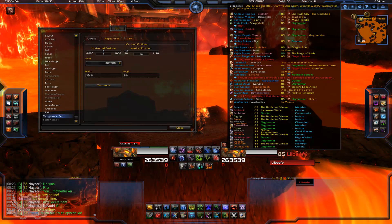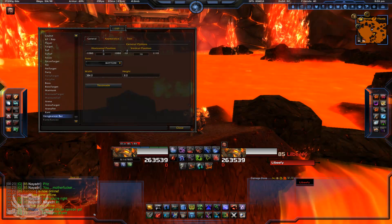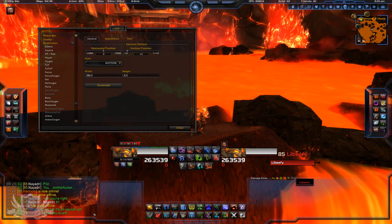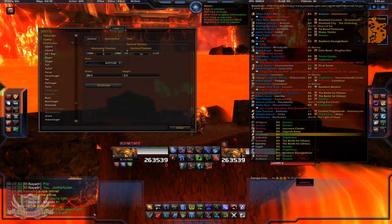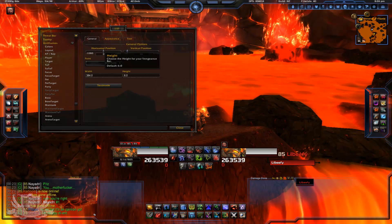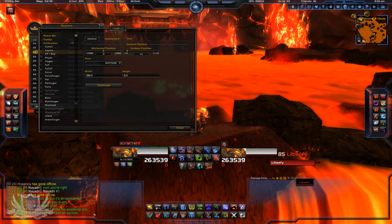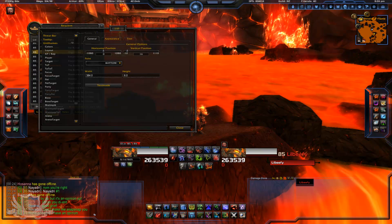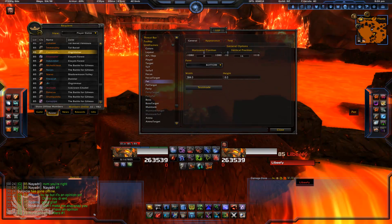Right now I'm having a problem with showing my guild in the UI. If you know how to fix that, let me know — I've been trying to figure it out. My friends list does show, which is good, and if I click on it my guild shows up, but it doesn't display by default. I have not figured out how to fix that yet and I'll definitely let you guys know when I do.